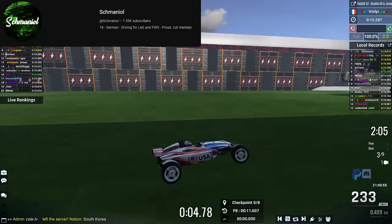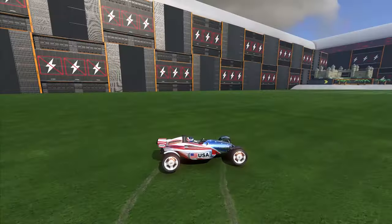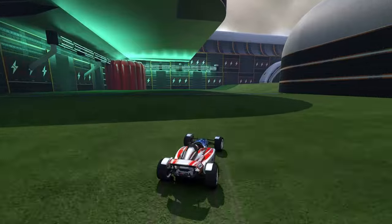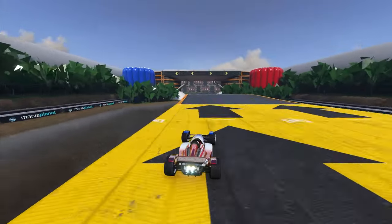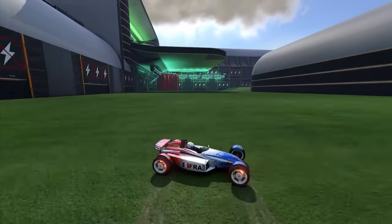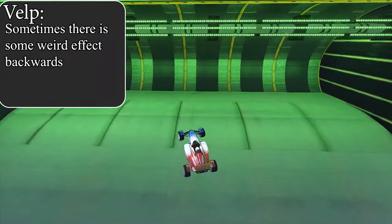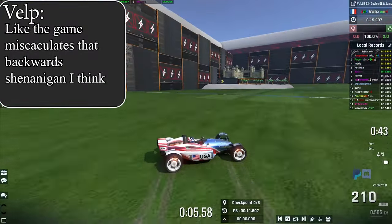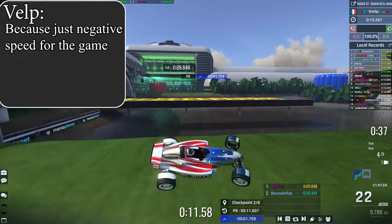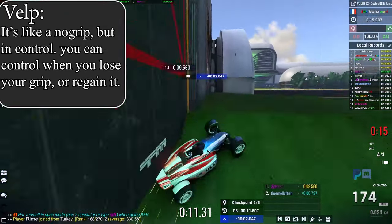Something that VELP and Schmaniel have been experimenting with is being able to maintain the grass slide while going straight. In this case, you need to do two grass slides in a row, but if you come out of the first grass slide and straighten out, you won't be able to get back into it for the second one. So you need to land the grass slide, slide out going backwards, and then turn yourself back into the grass slide to make the final jump. The game miscalculates those backwards shenanigans because it's just a negative speed — it's like no grip but in control. You can control when you lose or gain grip.